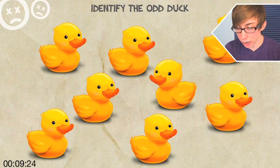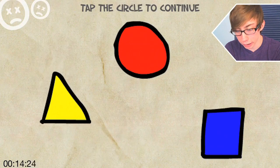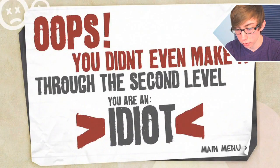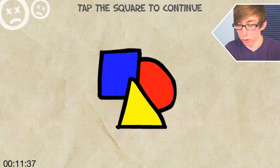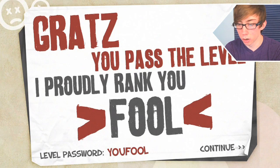Okay, I have to read everything now. Identify the odd duck — this one. Tap the square to continue. Tap the square again. Tap the circle to continue. Tap the square to continue. Quick — don't tap the triangle to continue. Oh my god, you're just not supposed to tap anything, you suck. Congrats, you passed the level. Proudly rank: you fool. I'm a fool. Password is 'you fool.' Imagine that.